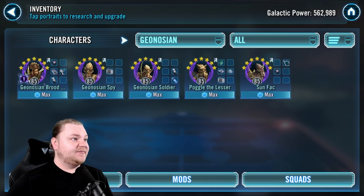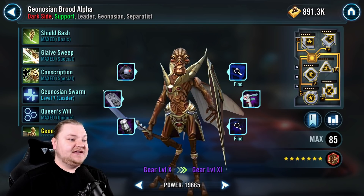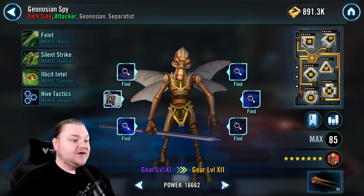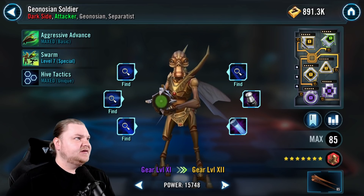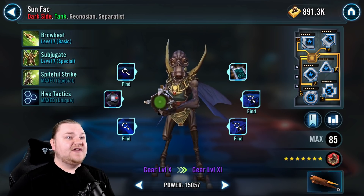First, let's discuss our Geo setup. We have GBA with 1 Zeta on the unique at gear 10, Spy at gear 11 — he's going to be our main hope for our strategy — Soldier at gear 11, Poggle at gear 10, and Sunfac at gear 10.